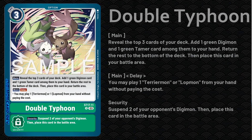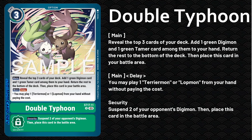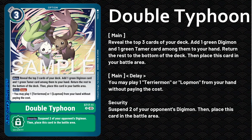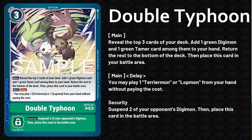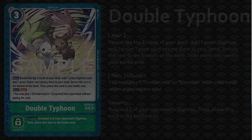Next up is the option card Double Typhoon. Very similar to one of the Memory Boosts or Training cards. When you play this, you search three cards off the top of the deck, grab a green Digimon and a green Tamer, put them in hand, and in the following turns you can use the delay to play Terriermon or Lopmon from your hand without paying their cost. This card is going to be instrumental in some of your power plays with the deck.